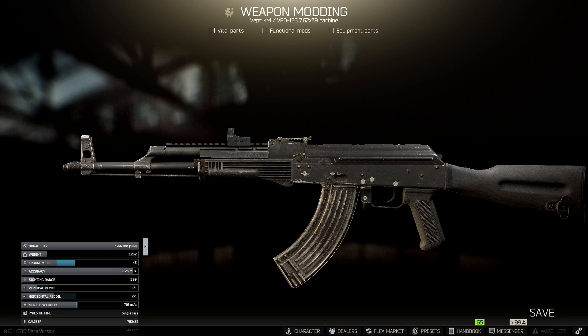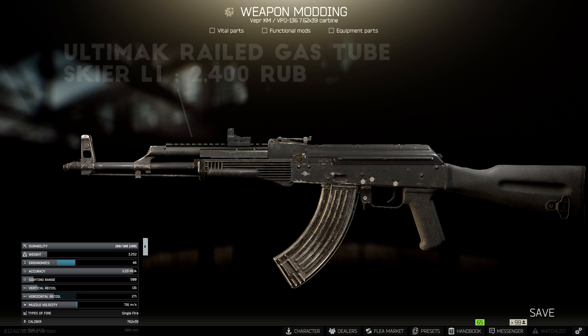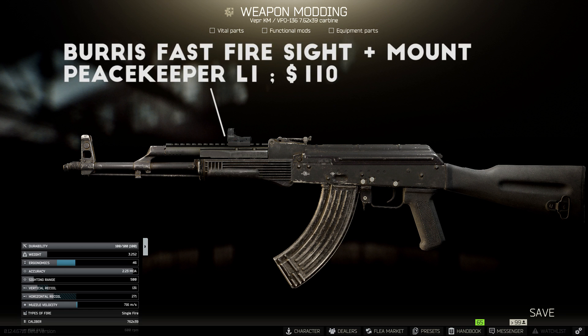The first and most important part of this build is the Ultimak railed gas tube from Skier Level 1. This item is extremely cheap, and replaces both the handguard and gas tube on your AK. With this attached, you have a top rail for a small red dot sight, and a slight buff to recoil. For the sight itself, at level 1 your options are pretty much limited to the PK-06 from Jaeger, or the Burris FastFire from Peacekeeper. I usually choose the FastFire because it's cheaper, and it has a nice clear dot when it's mounted farther up on the rifle on the Ultimak.